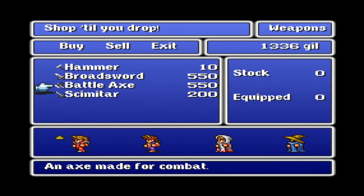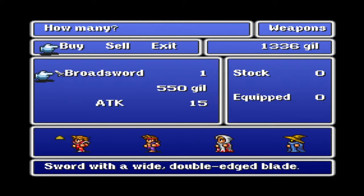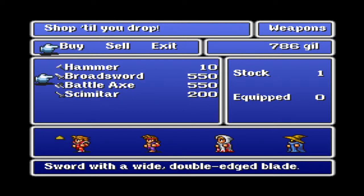So here you get your first real choice. You get the broadsword, does 15 attack, or the battleaxe that does 16, or the scimitar, which does 10, which nobody ever gets unless you're poor. And I'm not poor, damn it. I'm going to get the broadsword, even though it does one less damage, because the battleaxe — the axes are incredibly inaccurate in this game. That is what I've found, so I am not going to get that.